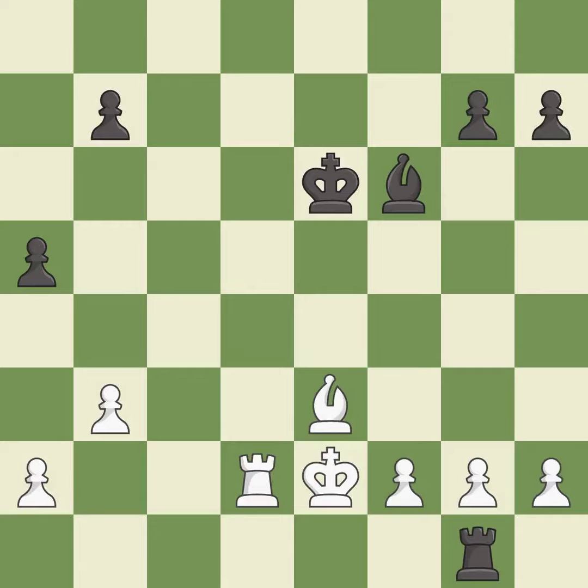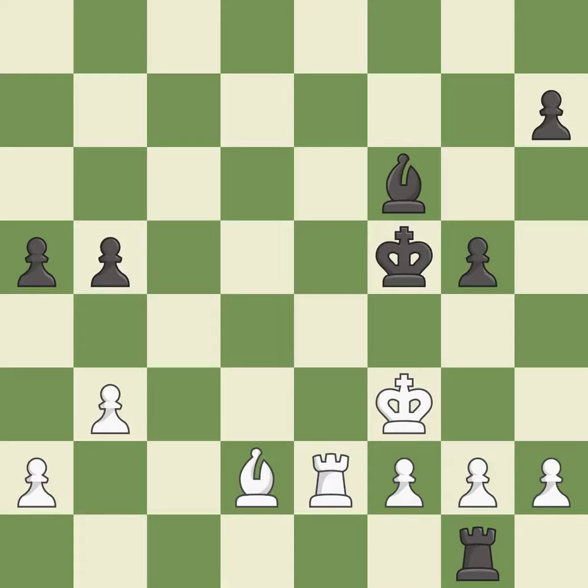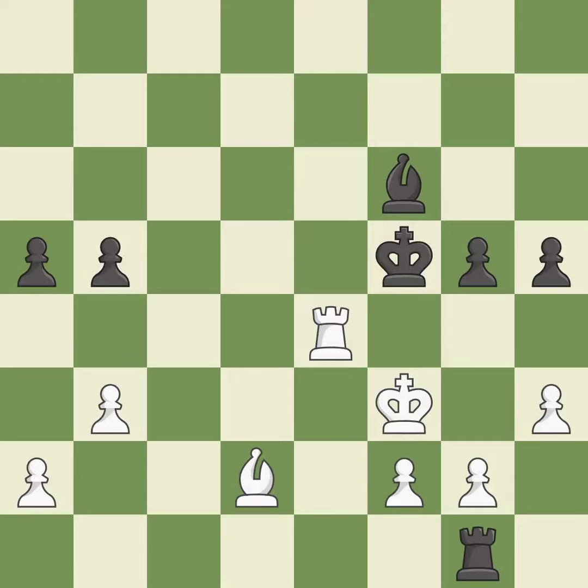This defends the attacked pawn — it is best. That's what I would have recommended. This threatens to reveal a check — it is best. This is not the right idea — it is an inaccuracy. This is the strongest option — it is best. This misses an opportunity to move a piece to safety — it is a mistake. This is the only move that works — it is a great move. This threatens to win a pawn — it is excellent. This is the only good move; this stops the opponent from being able to win a pawn — it is a great move.